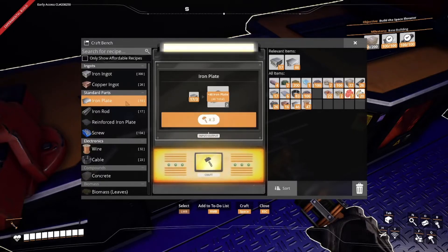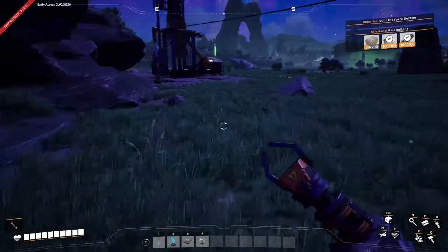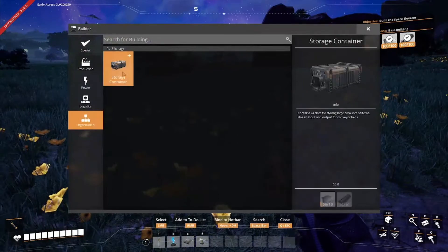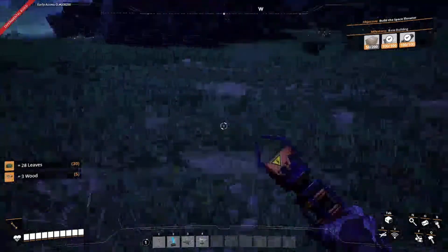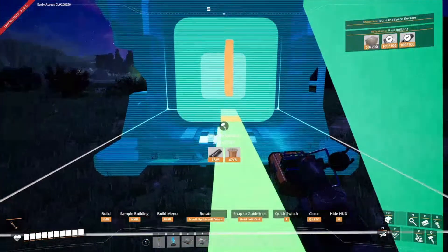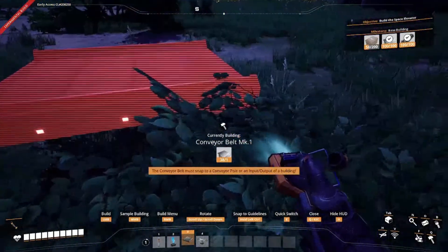I gotta build a storage, a furnace, another storage, then the building machine and another storage. I like to do the storage on this — right now it's not bad, the system can kind of keep up. After a while it won't keep up at all. We need a smelter — because we all know he has smelt it, built it.